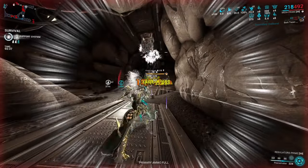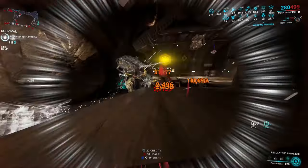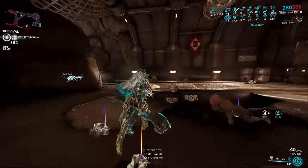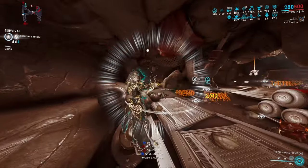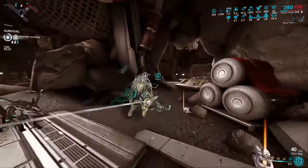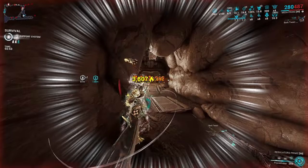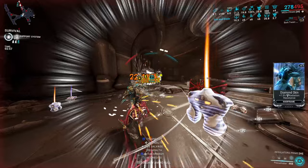Mesa is one of those Warframes that has always been meta — specifically her Peacemakers just overpowers all enemies due to the sheer volume of damage you can throw out at once. She also has great ways of surviving. Her only real issue is energy, and that's easy to solve. Let's talk about her abilities and then go over four builds: two high-level, one mid-range, and one beginner-friendly.